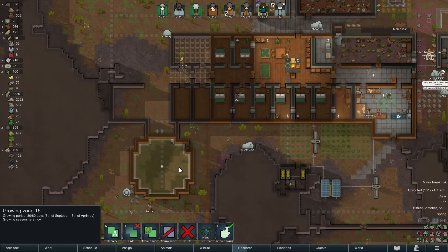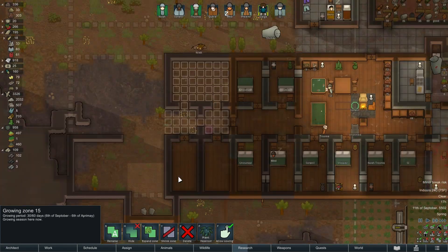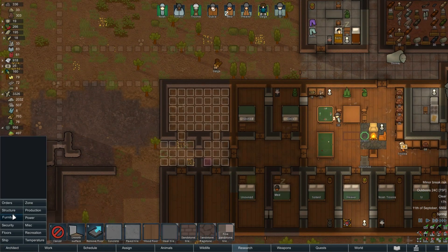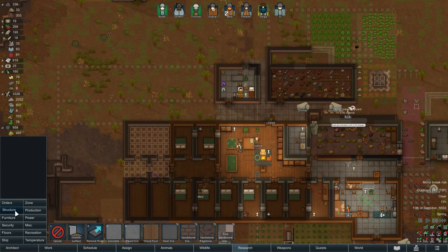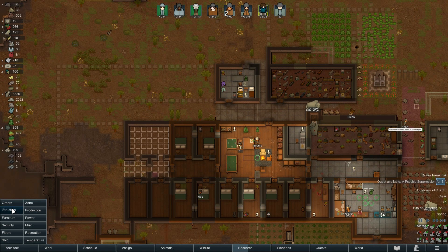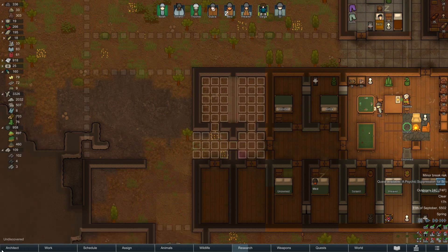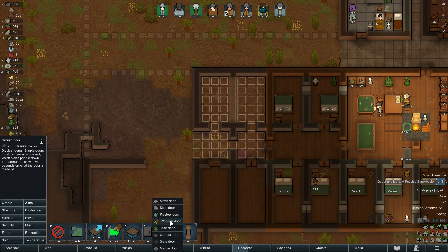So that's been harvested - got hill root there, next. Good stuff. Still got some granite left so we can get some walls up there, a couple of bedrooms or whatever. A psychic suppression for Brio - okay, that's an interesting quest. Let's do that. Stick some doors on as well before we forget. Wooden doors.